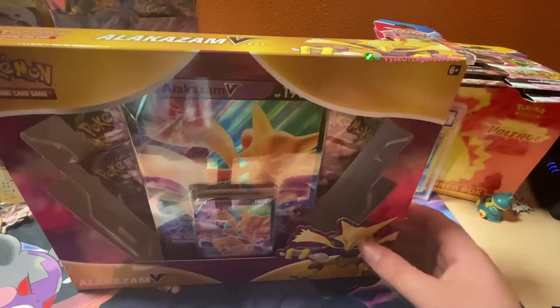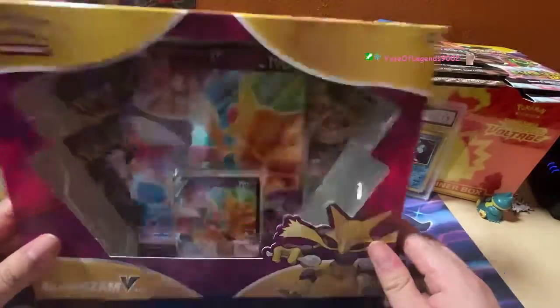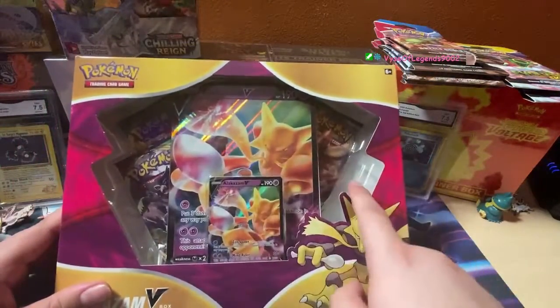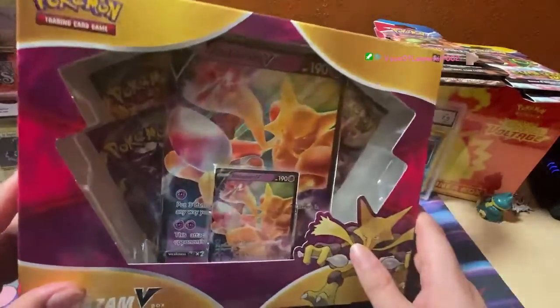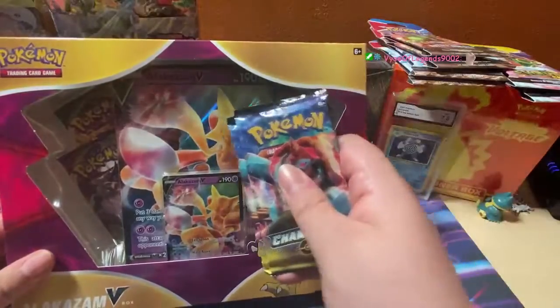Today we're going to open an Alakazam V box that I got on sale, because I made a point to let them know there's only three packs in here and they marked five bucks off. But funny enough there's one right behind it, so to make it more interesting we're also going to open two Champion's Path packs as well.